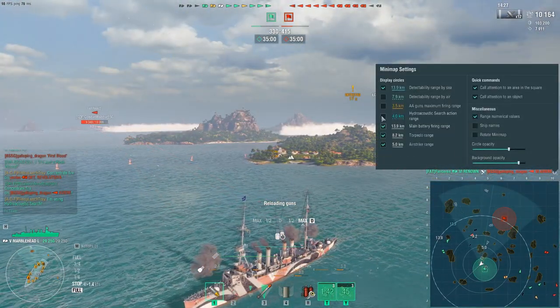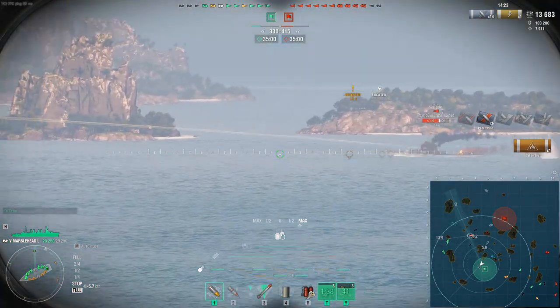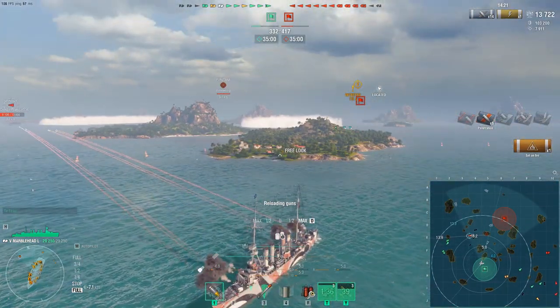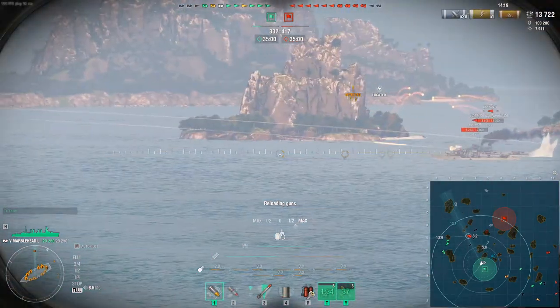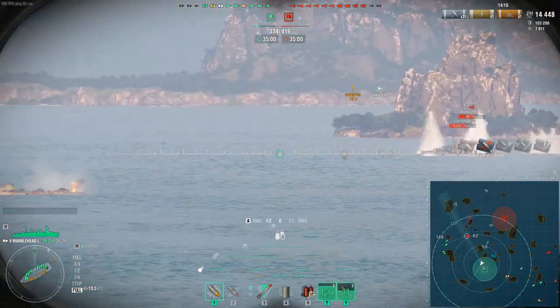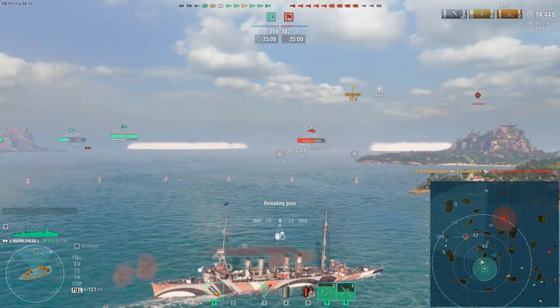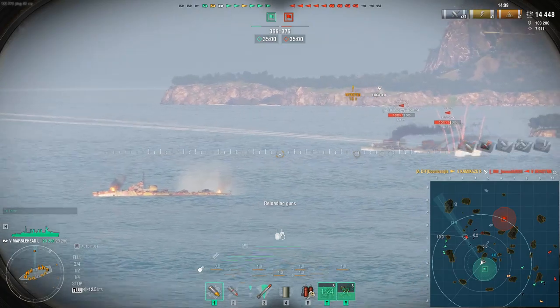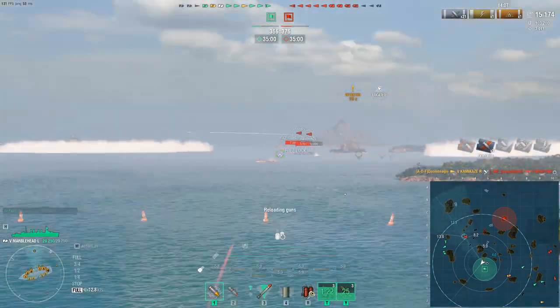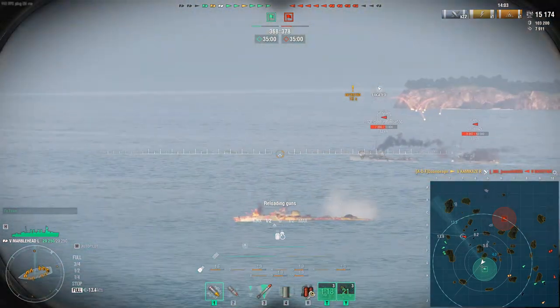Setting up here, gun range is 13.9 kilometers. I pop open the hydro on the mini-map — we have a 4-kilometer hydro. I'm keeping this island between us and the Kamikaze in case he's still back there. The hydro will protect us if he decides to run up on us, and then we can shoot these two destroyers pushing forward.